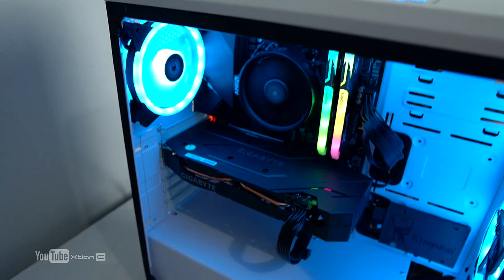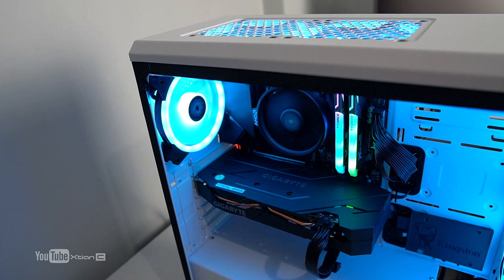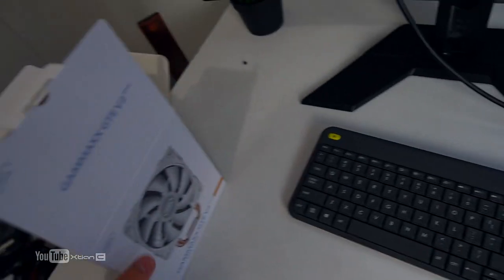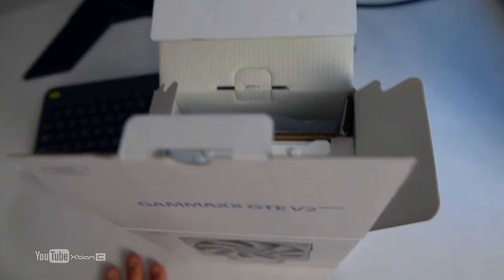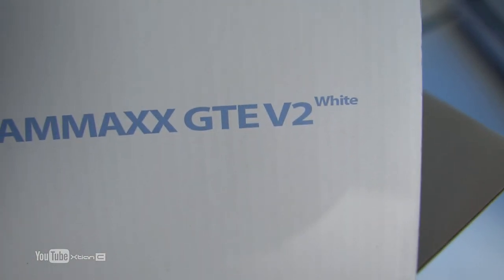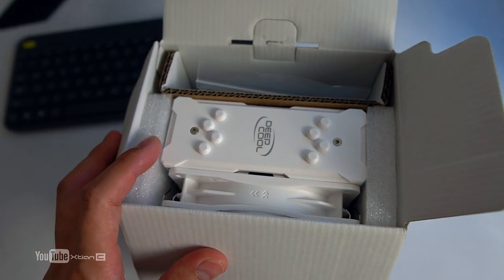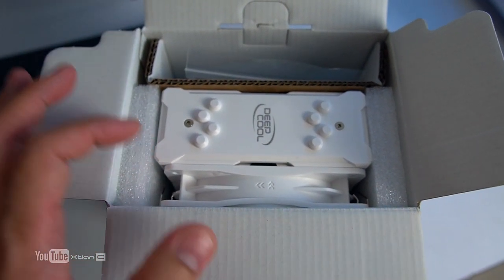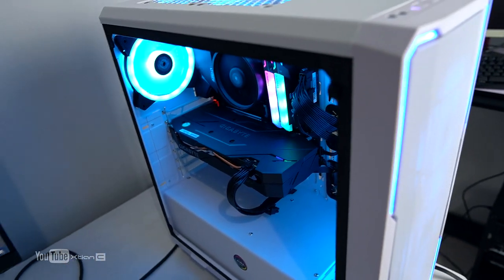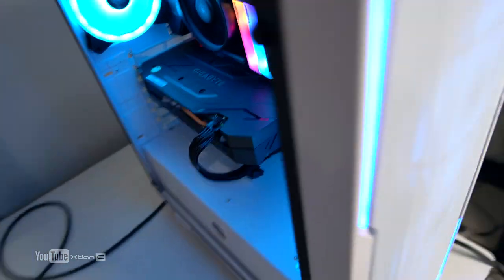I was about to deliver the PC to Carl, but he said he doesn't know how to install a cooler. So while the PC is still with me, he bought one. The cooler arrived — this is the Deepcool Gamax GTE V2 in white. He ordered it from Lazada, but the black version arrived by mistake. I told him since the case is white, he should go white — so I'll install this one now.